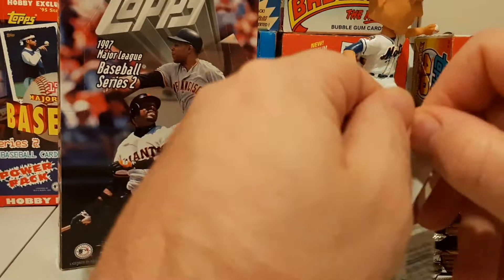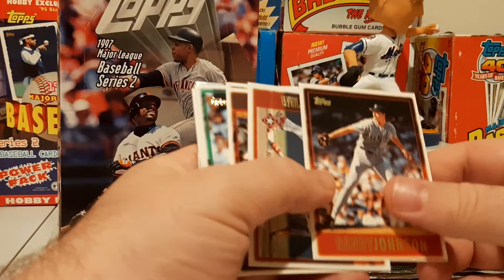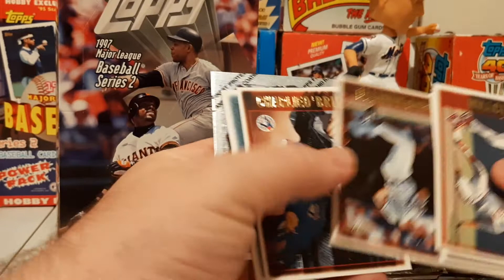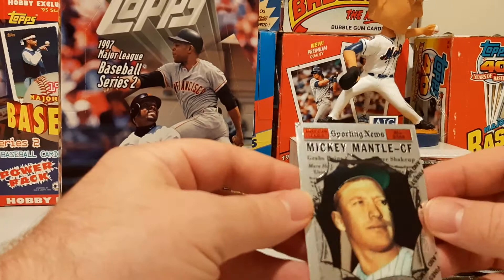The fellow that I found this box from let me know that this was not a hobby box. I'm not sure what the difference is between hobby and not a hobby. Randy Johnson. This was not a hobby box. Dante Bichette — Bo's dad. Charlie O'Brien. Draft picks of Eric Chavez and Adam Eaton — that's not a bad one. Prospects with Wes Helms, Bill Miller, and Brad Seltzer. And a Mantle Finest insert — not a refractor, but Mickey Mantle. Pretty cool.